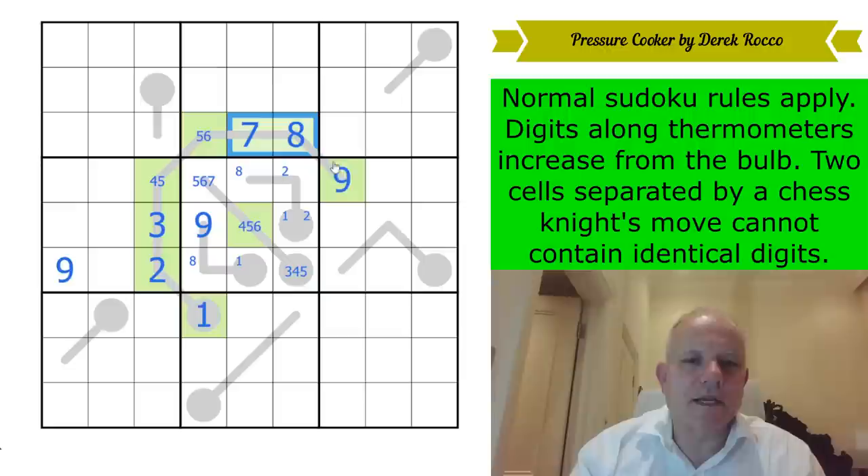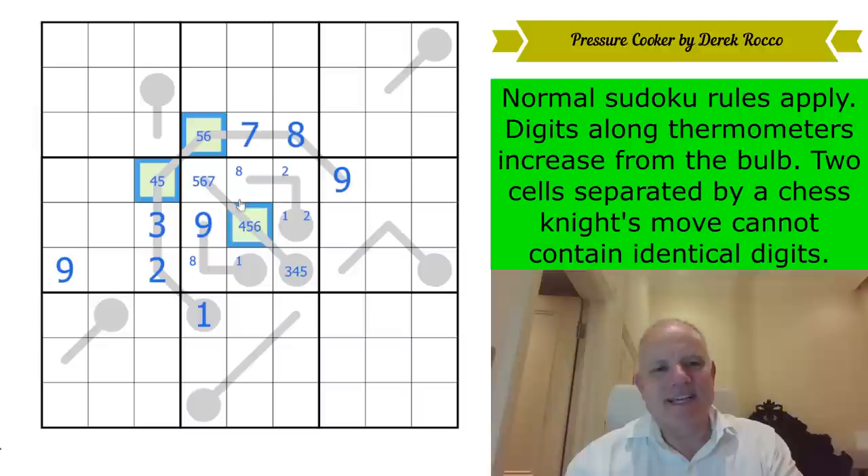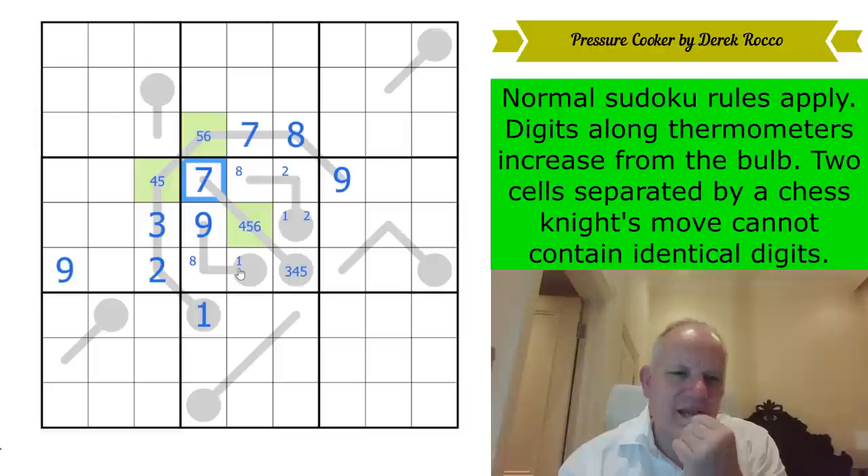We're going to have to do something else. This is a four, five, six set — that's beautiful because of the extra region. But they all see this cell, so that can't be five or six. That's a seven. It doesn't help us place anything else, but it's quite interesting.